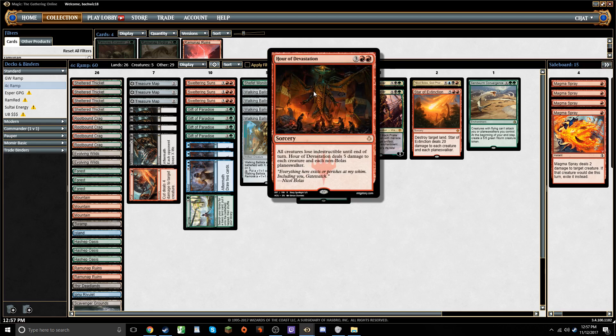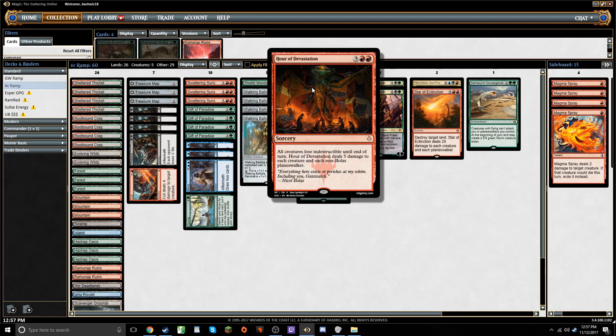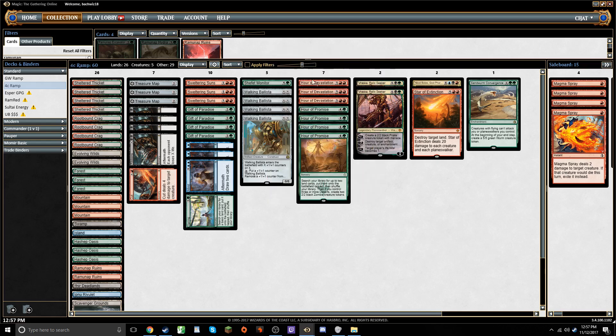Hour of Devastation is the other sort of mid-range-y important card. It's just one of the better board wipes in Standard that never really found a home, even though I think it's pretty well positioned right now. It can take down Hazoret against Mono Red, and against Temur Energy it just wipes their board pretty much every time — sometimes a Longtusk Cub might survive, but that's about it.